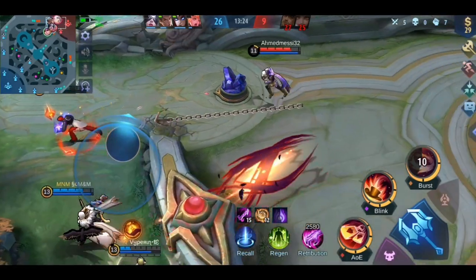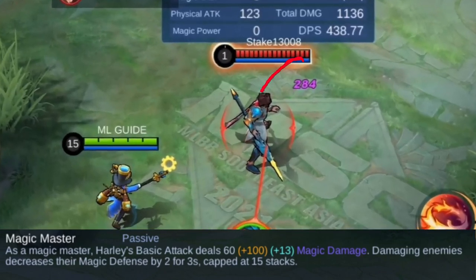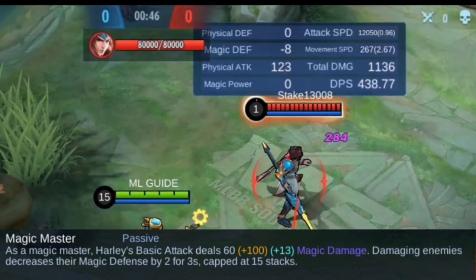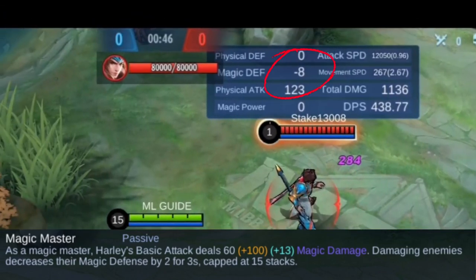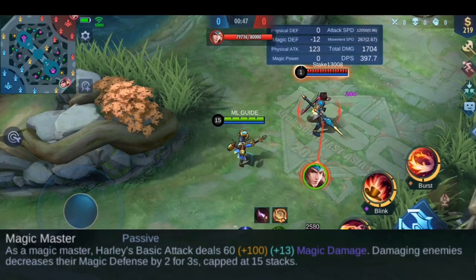Let's begin with the basics — his skills. First is his passive: his basic attack deals magical damage instead of physical damage. Whenever he deals damage to an enemy, he reduces the magic defense of that enemy by 2 for 3 seconds. This effect can stack up to 15 times.